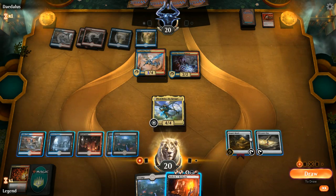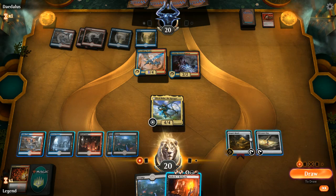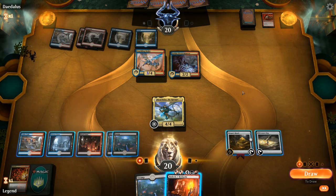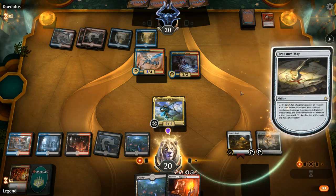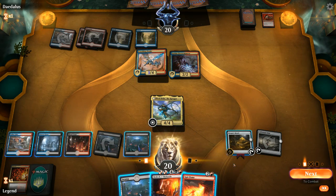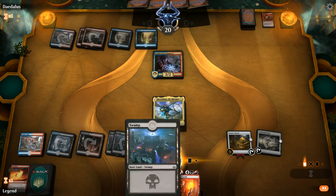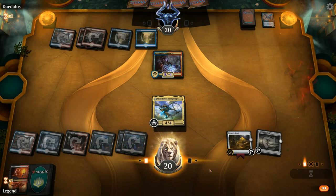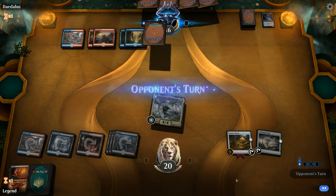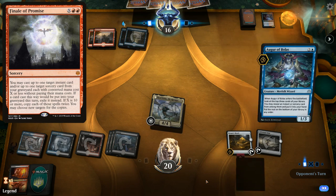We suspect they have a Shock in hand but they apparently didn't have a Mountain or an Opt, so that worked out well. If we transform Nicol Bolas and kill the Crackling Drake, the Electromancer could threaten to finish off Nicol Bolas, especially with a Shock — so I don't love flipping Nicol Bolas right now. I'll scry with the map — Spit Flame seems pretty good here, keep that on top. We can Spit Flame the Drake and Bedevil the Electromancer, making it difficult for the opponent to cast three spells in the same turn.